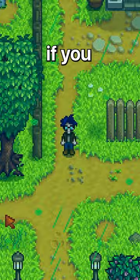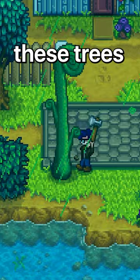If you walk around town, you'll notice these big green trees. These trees are exclusive to the green rain event, and if you break them, you'll see they drop fiddlehead ferns when they fall down.